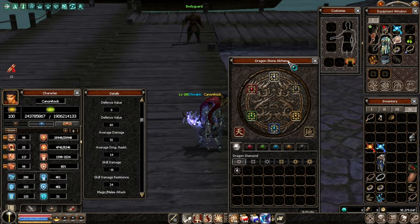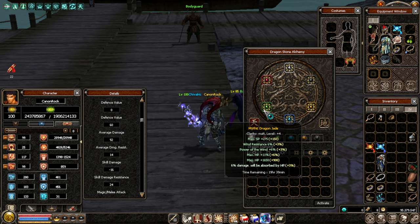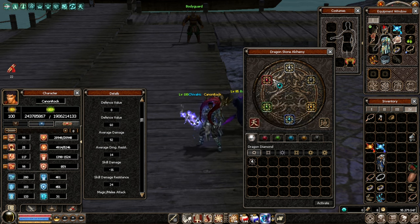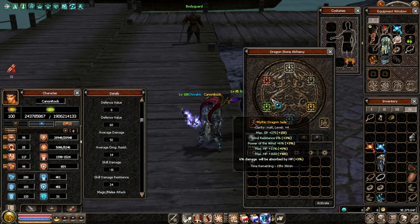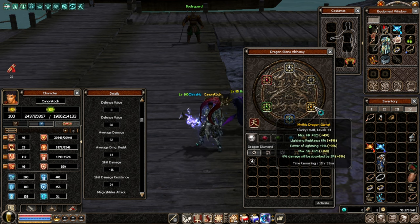This is the final character I have built: a level 100 warrior with math mythical. There's no need for more for a level 100 character. It has 92 average damage with math mythical alchemy, and this is the alchemy that it has built on it.